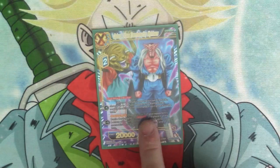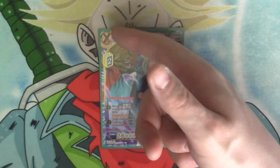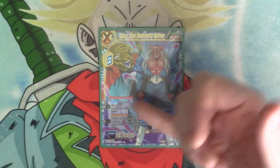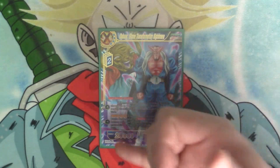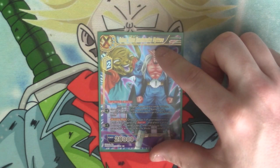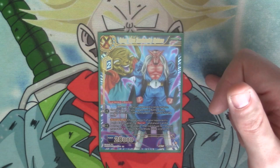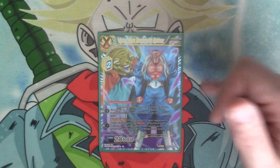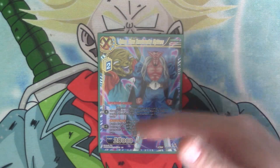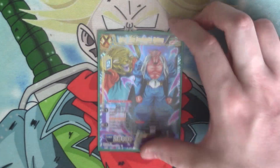The other Z unison we've gone with is the Bora. It costs four with two Z energy, it's got dual attack, blocker, 20k, and then minus one auto and minus one. The auto is: when one of your opponent's cards attacks, choose up to one of your opponent's battle cards, negate their skill for a turn and it can't attack for a turn. Then minus one, activate main: choose one of your opponent's battle cards, ignore barrier, place it at the bottom of the owner's deck and then you get energy back at the end of the turn.